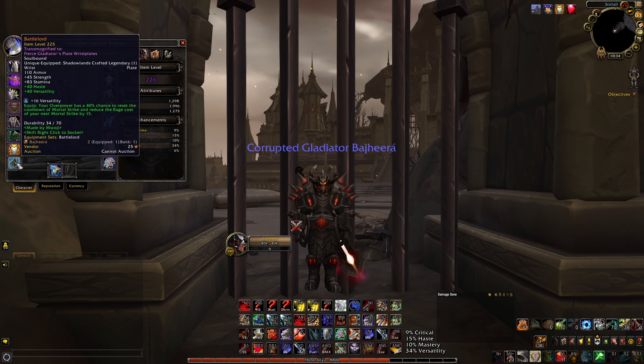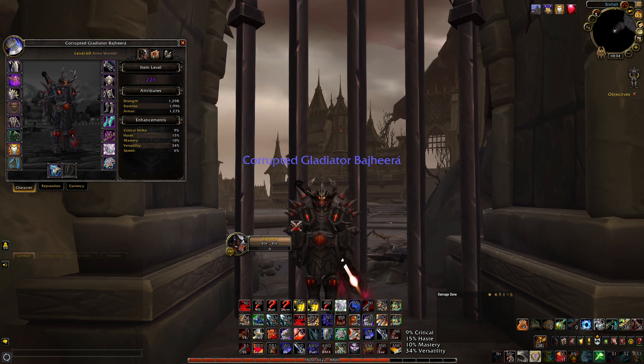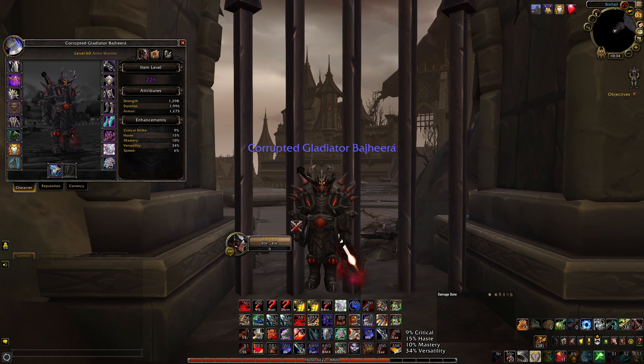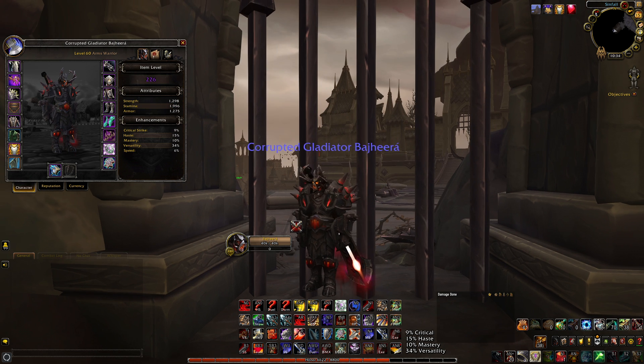Bracers you don't really see them, but they're still mogged to the Fierce Gladiator's. So are the gloves. Quite a few pieces are from the Fierce Gladiator set. I'm a big sucker for these black and red fiery transmogs, and I like the way the Fierce Glad stuff looks. All that stuff is the Elite set from the PvP season. The gloves are pretty cool — they have these big heavy plated gloves with spikes on them. I like the spikes on the shoulders too.